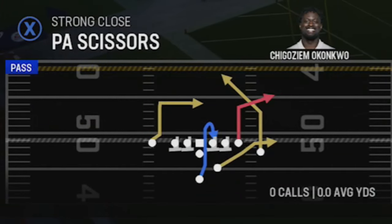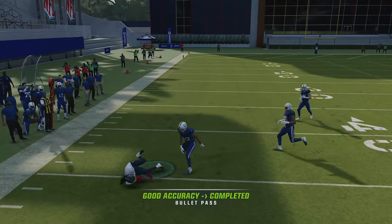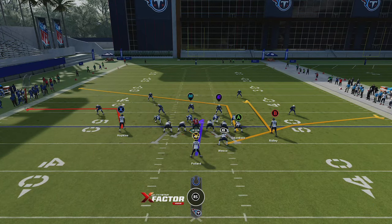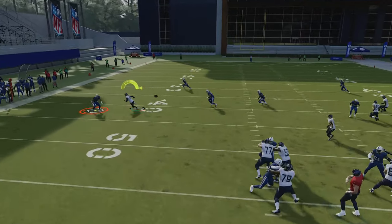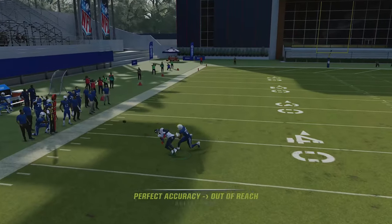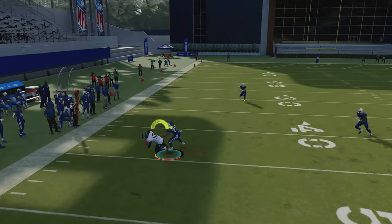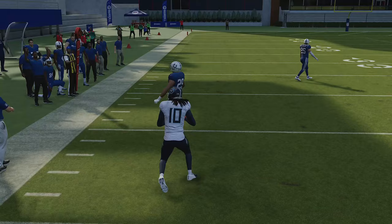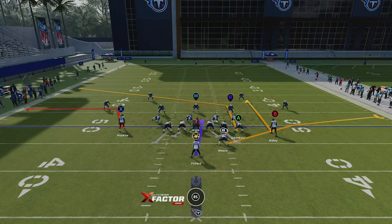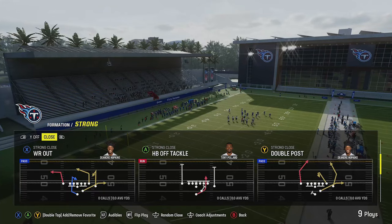I'm going to show you some dink-and-dunk pass plays starting with the wide receiver out. This play is really all about the corner route or speed out that can get open against just about any man or zone except cover two. Against cover two zone the cornerback sits right on that area, so you can't really throw it. Against man coverage like cover one, he's going to get outside. I'm throwing with one of the worst quarterbacks in the game — Levis, who's only about 70 overall — so that might be an issue with some of these pass plays, but you can see how that route gets outside almost every single time.